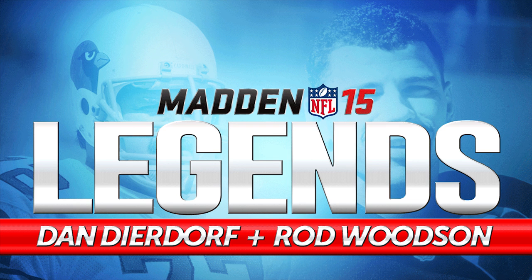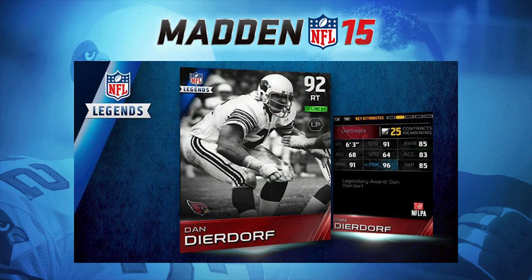I think you guys are going to like them — I'm actually thinking these are two of the better legends they've added into the game thus far. First off, we have right tackle Dan Dierdorf, 92 overall. He played for the Arizona Cardinals and he's got some nice attributes. He has 96 pass blocking, which is the best of any right tackle currently in Madden 15 Ultimate Team. Right off the bat he's an absolute monster, and pass blocking is one of the most important attributes for an offensive lineman, especially at right tackle.